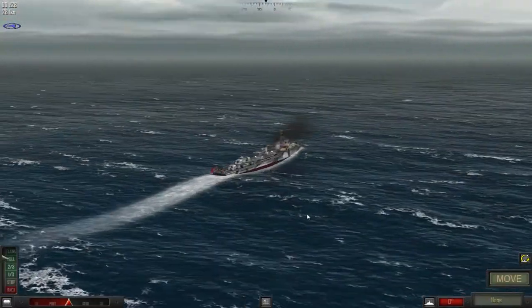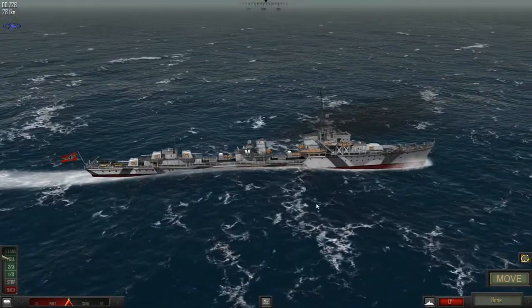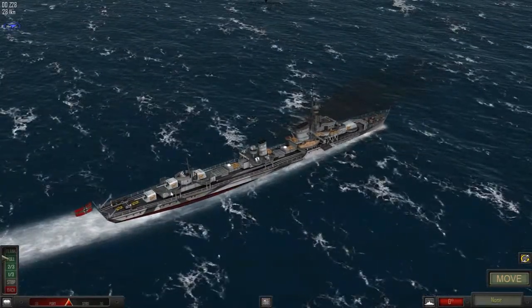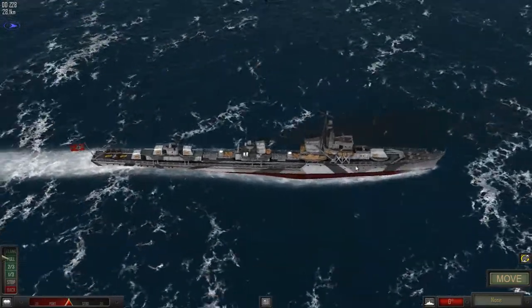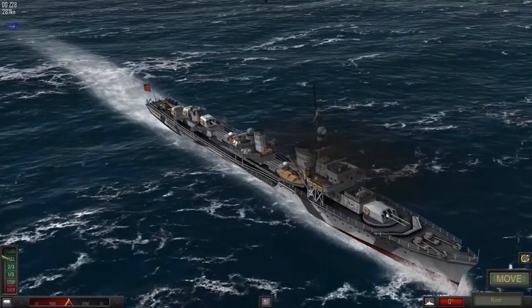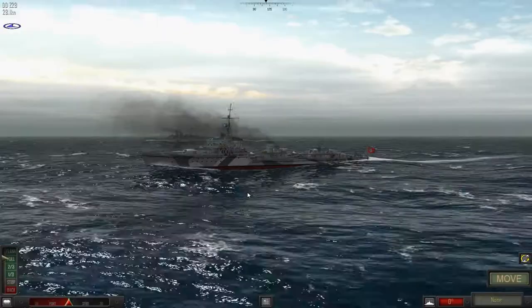Here is our destroyer the Z-28. She's quite a well-armed destroyer. If you can see at the rear she has single turret guns — two in the aft section, one in the mid section facing forward. But it's the front section that is quite interesting: twin guns. So this destroyer is really packing a lot of heat for a destroyer.